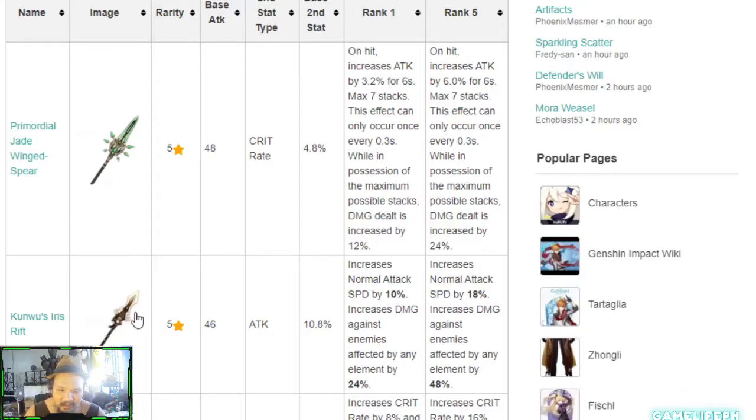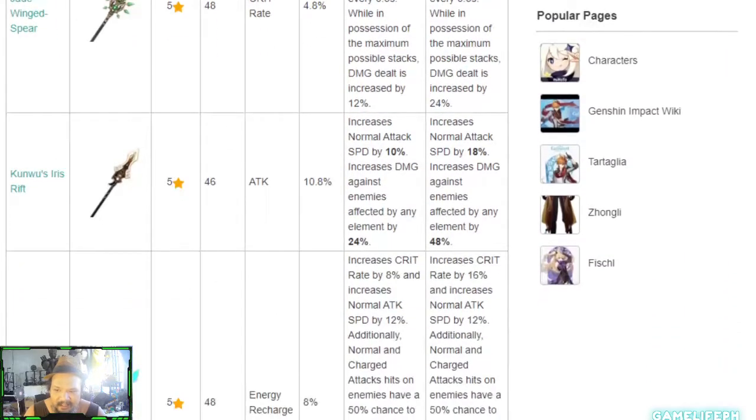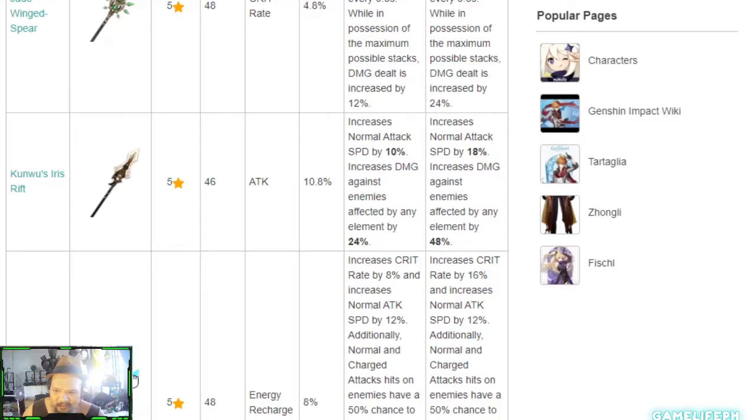There's also the spear that Kurisu's Iris wields, which is the same one seen in his trailers — this might be the next weapon on the weapon banner, since banners are usually tailored to the current featured character. The Skyward Spine is another great option, giving a lot of energy recharge, which suits a spam build since his elemental burst — Planet Befall — costs only 40 energy with about a 12-second cooldown.